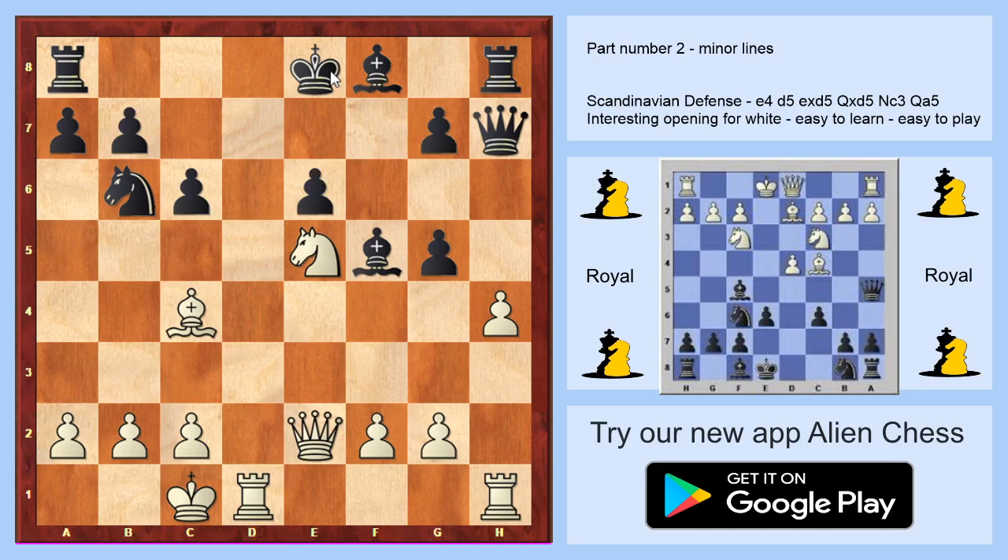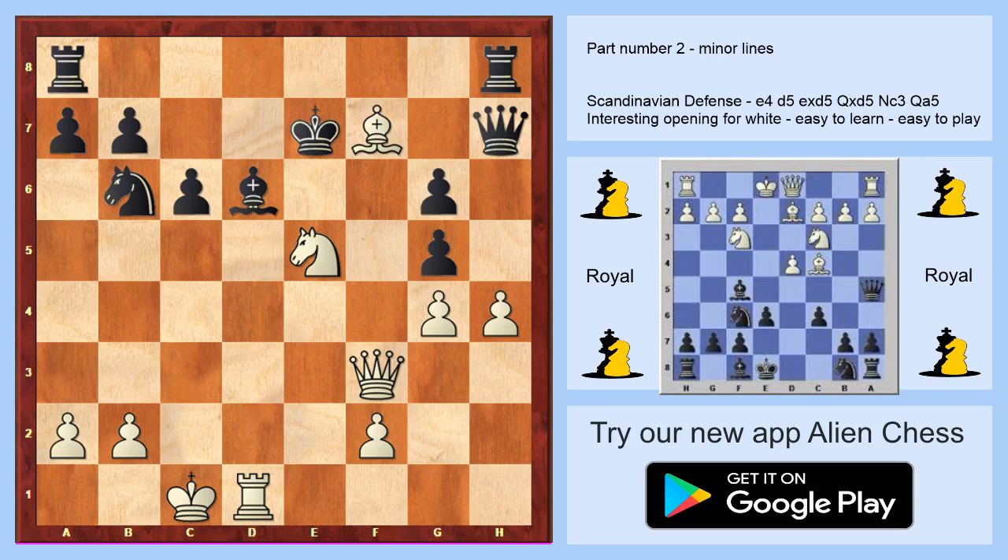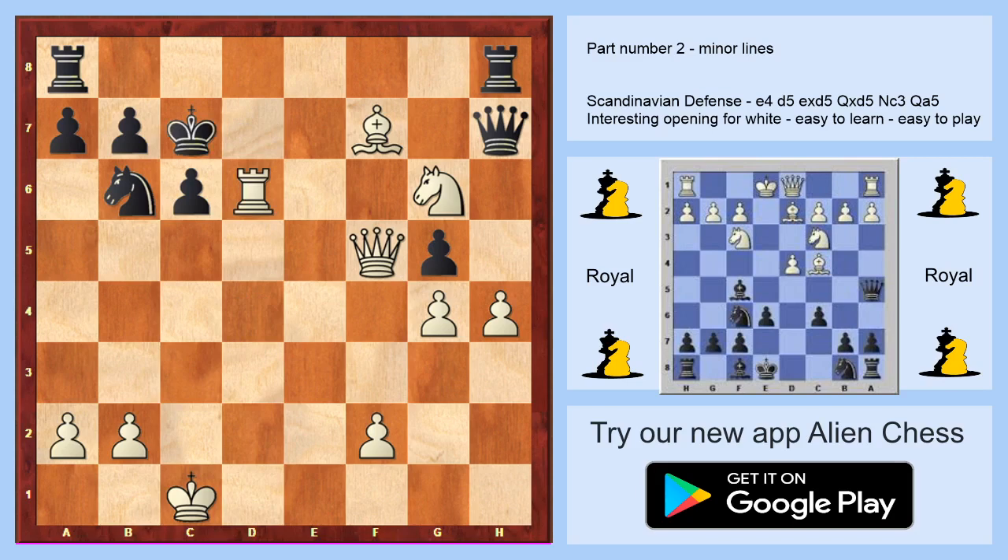Maybe Black takes with the f-pawn, and there is still a strong attack after g4. Black should take on c2 but we take on e6, and even here I believe you will understand that Black is lost. Maybe Black plays g6, then Qf3, and for example nearly winning is check on f7, take g6, check, and now we can play check on f5, and we can win something like h5 — this position is really strong for White with a big advantage.